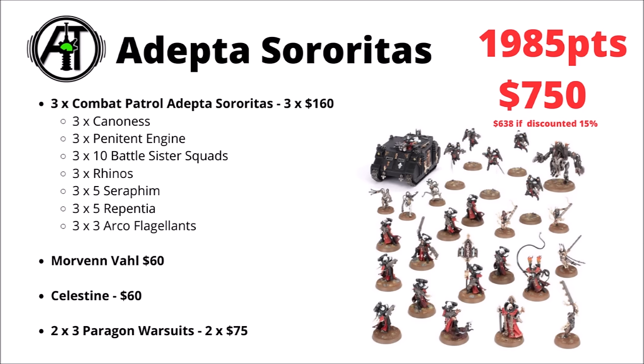For the Sisters of Battle, we've got a just-under-2,000-point list for $750. This one makes very good use of their Combat Patrol with all the mono-pose miniatures. Three Canonesses, three Penitent Engines, 30 Battle Sisters, three Rhinos, 15 Seraphim and Repentia, and three units of three Arco-Flagellants. I made up the rest with Morvenn Vahl, Celestine, and two sets of three Paragon Warsuits. I feel like that actually makes a fairly well-rounded Sisters of Battle army, though you would have quite a few repeat sculpts from the Combat Patrols.